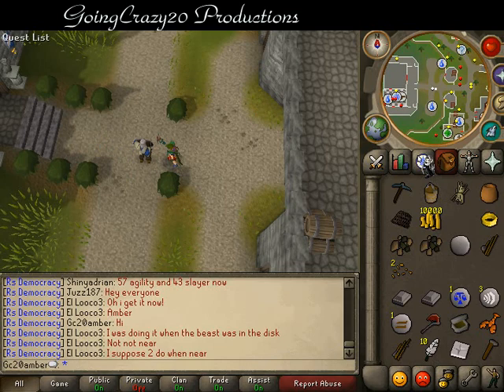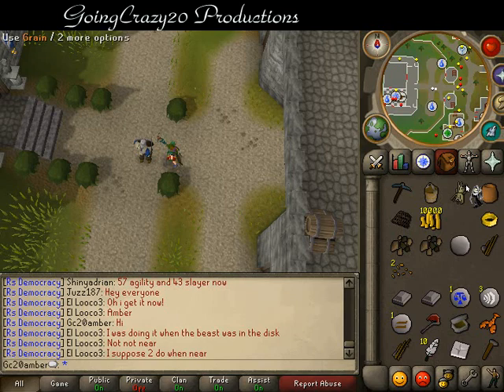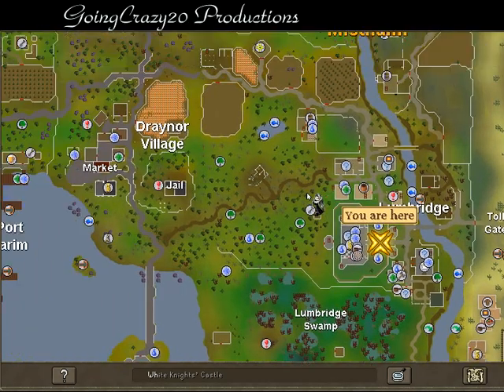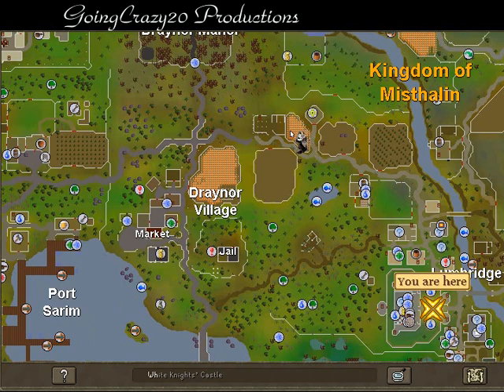For Beginner, no skills are required, but you are going to need to have completed the Restless Ghost. You're going to need any pickaxe, small fishing net, bucket of water, a pot, as well as maybe wheat, and 20 gold if you have not completed the Prince Ali Rescue. Wheat can be acquired from either of the fields shown here.